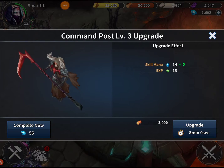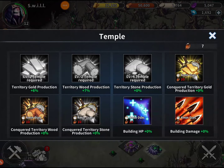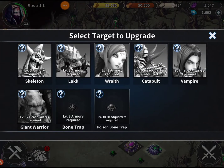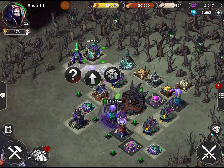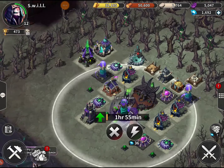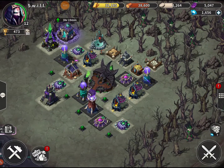If we upgrade this command post I'm not sure what it's gonna do. I don't want to spend 36 gems unnecessarily so I can wait it out. There's something we need to upgrade here - it's gonna take three hours so we need to get that next. I'm gonna go ahead and upgrade this because I need to get some more power. 142 gems - don't want to spend that. Let's go ahead and get this one for 36 gems, that's a small price, and we'll upgrade this for three hours. That's about how long it's gonna take for us to come back anyway so it works out.